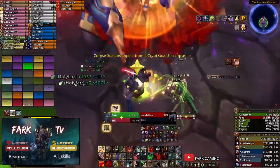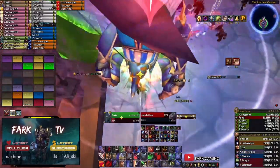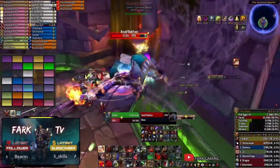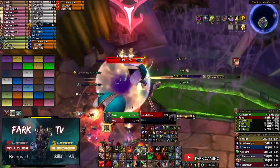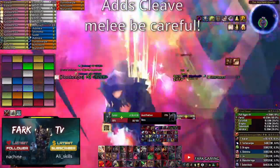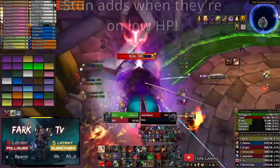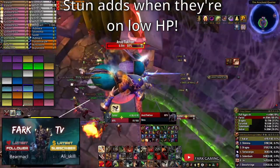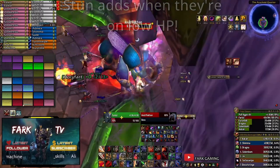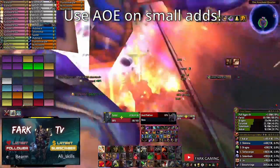The easiest way to deal with the adds is to assign a tank to tank them, or you can let the main tank pick them up and have a DPS pick up any additional adds that spawn during the swarm. A feral cat can go into bear form, or you can assign a death knight to Death Grip into Army of the Dead. Adds have a stacking poison debuff, so don't leave them alive for too long. Remember that you can stun them as well, especially when they're on low HP since that's when they'll enrage. They also spawn a bunch of small scarabs on death, so be ready to AOE them down fast.